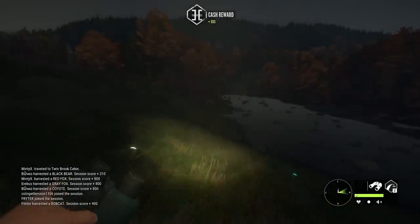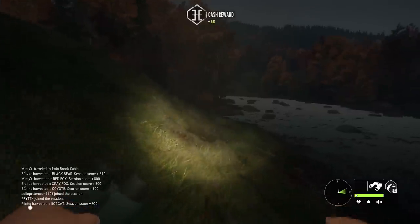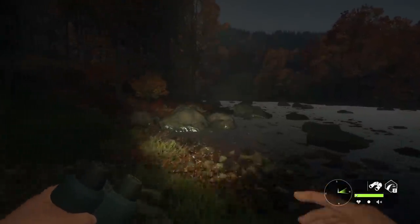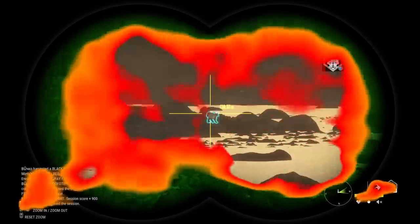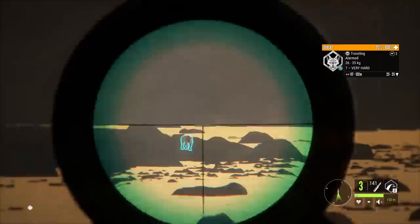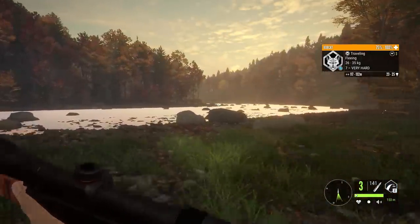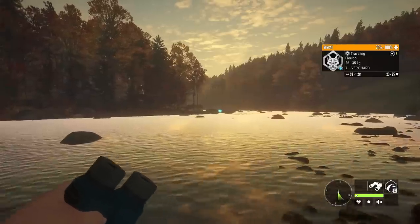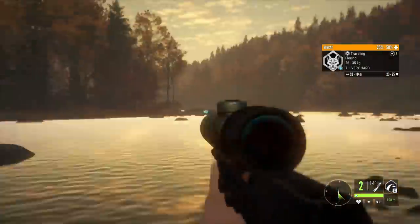We're kind of getting up into what I consider the better area of this northern creek for bobcats. It's about 5 a.m. - we should be able to get all the way to the east side just about at 6:30. It typically takes around an hour and a half in-game to get to that point. In my opinion, the best place to look for bobcats. It may just be a day of level 7 bobcats, over and over again. With the .30-30 at that angle, I kind of got stuck in the river, so I was not sure that would punch through to a lung. Just go ahead and get him down.